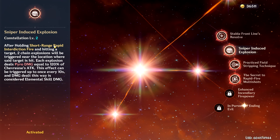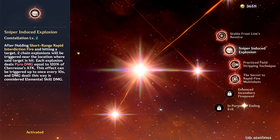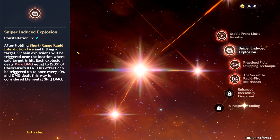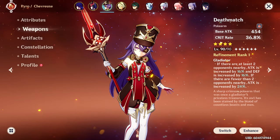C2 is also pretty good for sub DPS Chevreuse — after using the hold version of her rifle skill and hitting a target, two chain explosions will trigger near the impact location. Later in the damage showcase you'll see the two bombs spawn side by side, and they each deal 120% of Chevreuse's attack. Not anything crazy, but still a decent buff for sub DPS.